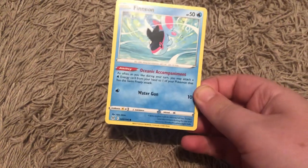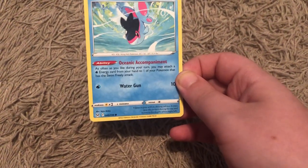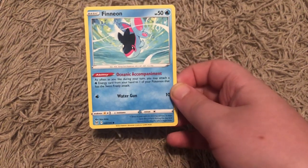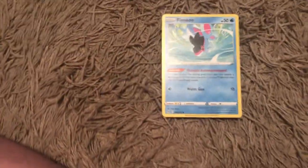I'll show you some of the cards I'm building a deck with. I have this Finneon with Oceanic Accompaniment — as often as you like during your turn, you may attach a Water-type energy card from your hand to one of your Pokemon that has the Swim Freely attack. Someone used a deck against me in a tournament that was based off of that ability and it was crazy.